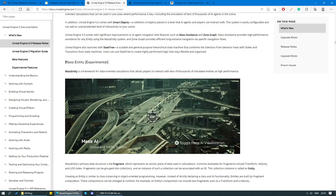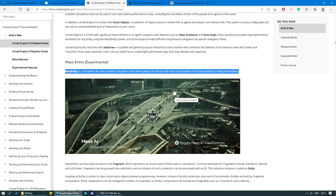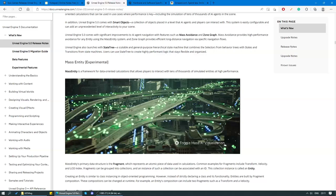Another great feature is called Mass Entity, and it is still experimental. Mass Entity is a framework for data-oriented calculations that allows players to interact with tens of thousands of simulated entities at high performance. What that basically means is it allows us to have thousands of AI characters on the map without any real significant impact on performance. Let's go ahead and play this animation and check it out.